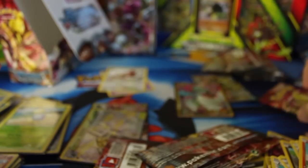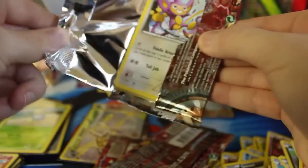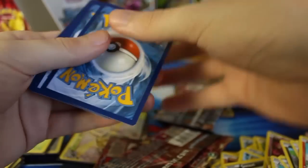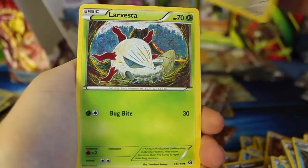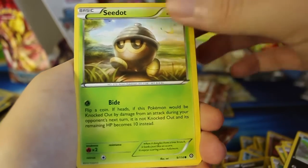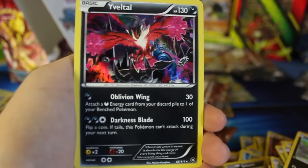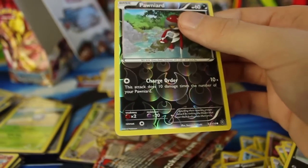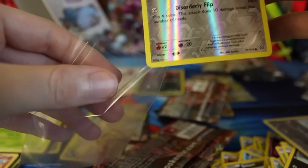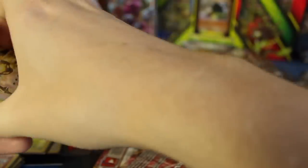Let me catch my breath and let's get to the last pack out of the second booster box. It's going to be a Holographic or an EX. We've got a Shieldon, Fletchinder, Dewott, Aipom, Larvesta, Drifloon, Pawniard, Seedot, Reverse Holographic Pawniard — and the last card of our last booster box is a Holographic Yveltal. That is going to wrap things up for this opening. I am so happy — we got the Jumpluff, we got the Talonflame, we got the Hoopa, we got the Yanmega Break, and we got the Secret Rare. What could I possibly ask for more? Let's go ahead and take a close-up of some of this crazy stuff.